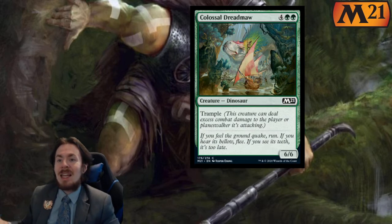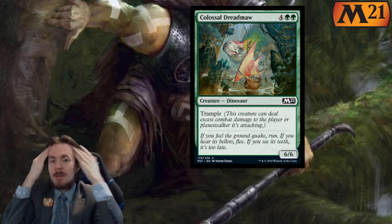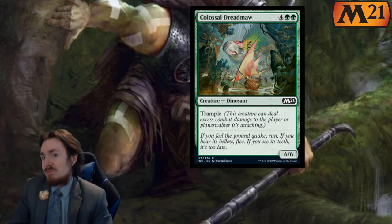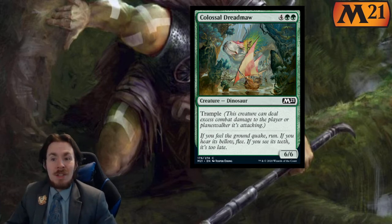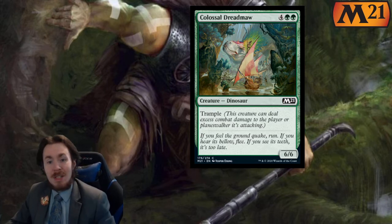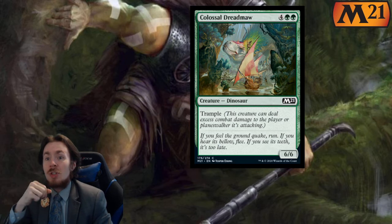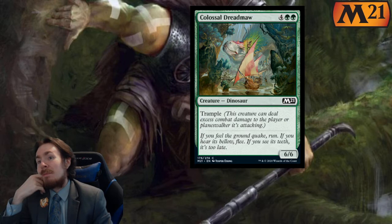Colossal Dreadmaw — look at this thing. It's a 6-6 trample. Pretty cool, I like the card, it's solid. In limited I'll say 3 out of 5 because it's a big thing with trample that demands an answer. Although it doesn't really do anything beyond that, you can't just chump it because trample still gets you. In standard, 0 out of 5.